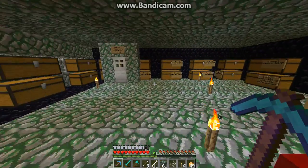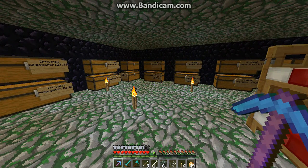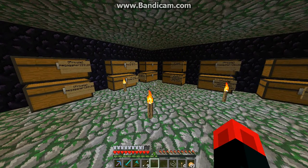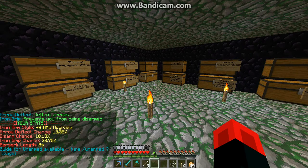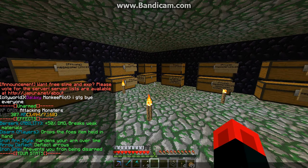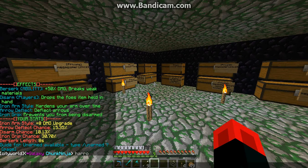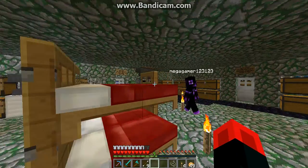The plugins I know it has — one of them is MCMMO. I can do slash unarmed, and I'm level 307. So these are the perks: my hand berserk ability gives me 50% more damage, breaks weak materials, and disarm — where the player drops the item held in hand. I have a 10% chance of that. My fist has 8 damage upgrades, so it's really good and fun to have.